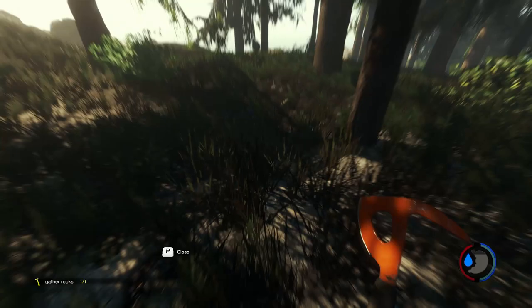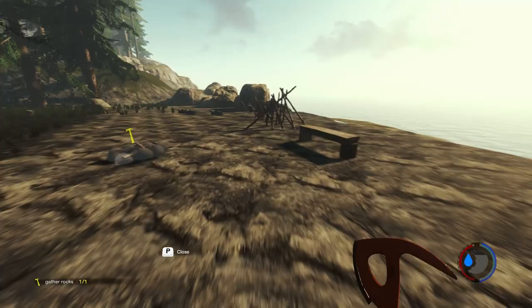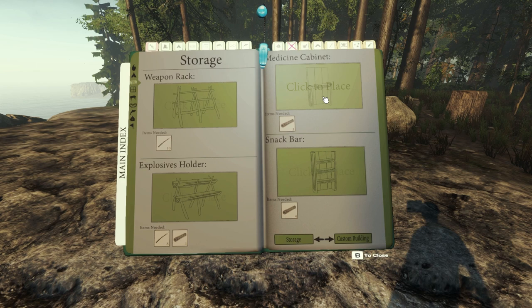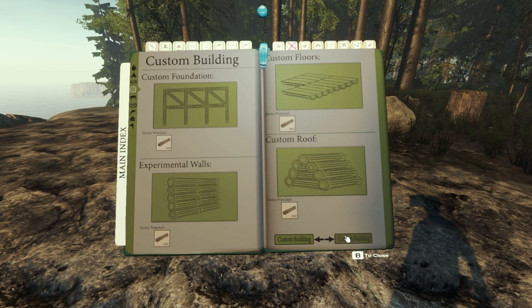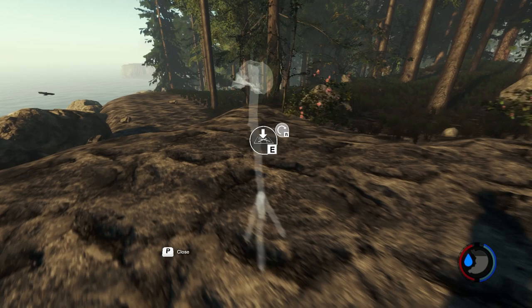I'm going to need rocks for the standing fires. Last time I played, the cannibals were very afraid of fire and I'm assuming that's still the case. Let's finish this and start making some standing fires. We've also got storage items — a weapon rack, explosive holder, medicine cabinet, snack bar. None of them are really that useful but still cool. I don't know what a wood target's for or what the bed is for either.